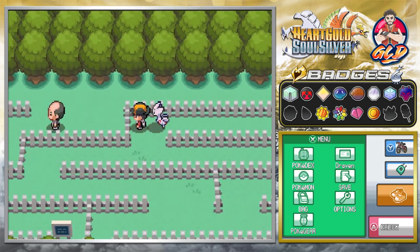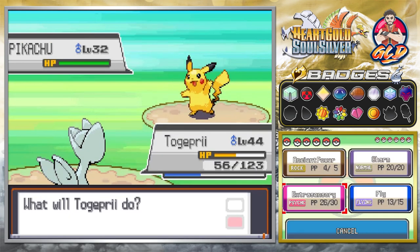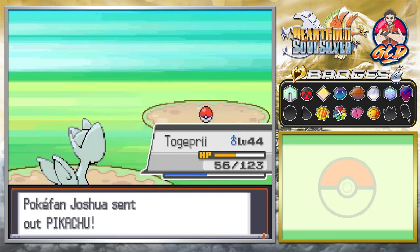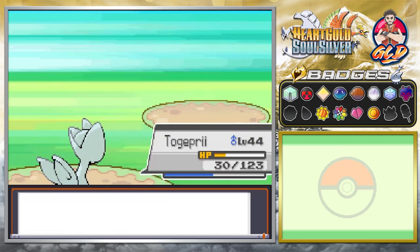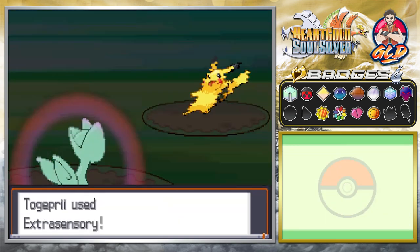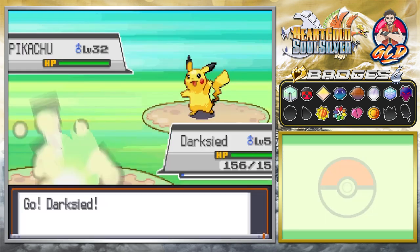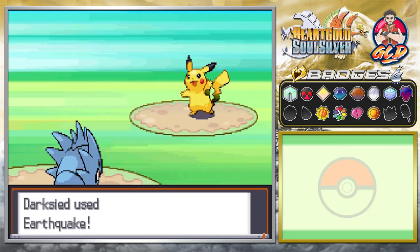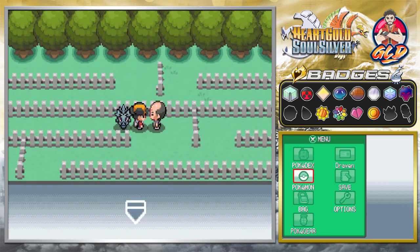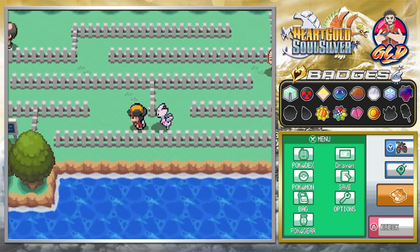We're speeding through more trainers. This guy is talking about his Pikachu pack, so we need to be careful. Pupitar is level 53 and we're trying to get it to level 55 so it can evolve into a Tyranitar. Let's heal up with a revive and a full restore.